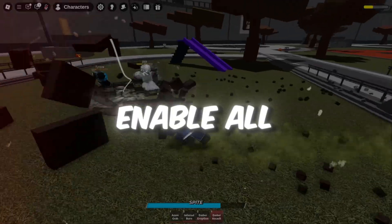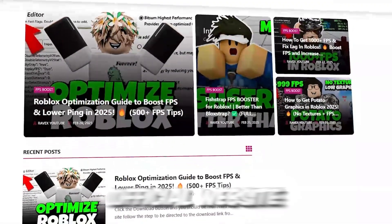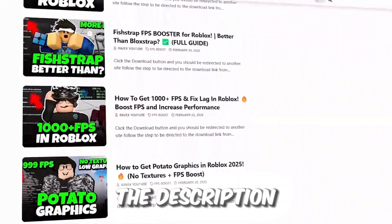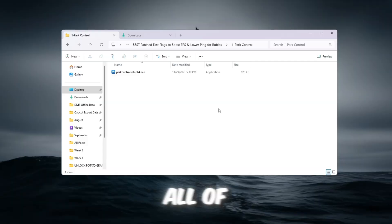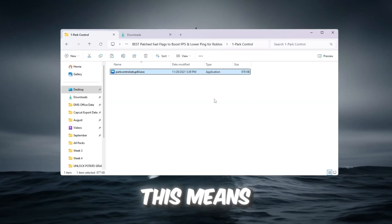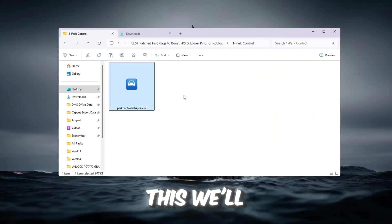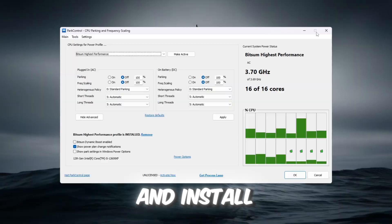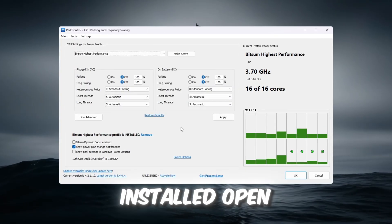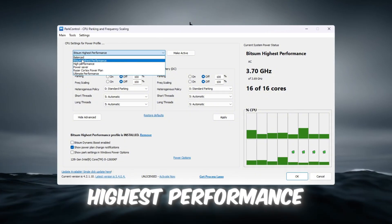Step 2: Enable all CPU cores for maximum speed. By default, your CPU might not always use all of its cores at full power, meaning your PC isn't working as fast as it should during gaming. To fix this, we'll use a free program called Park Control. Download and install Park Control, then open the program. From the list of power plans, select Bitsum Highest Performance.